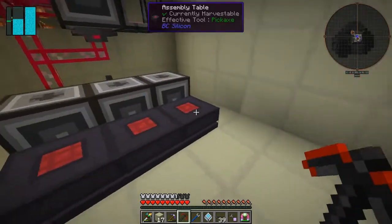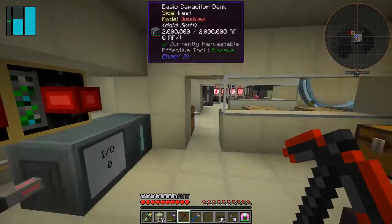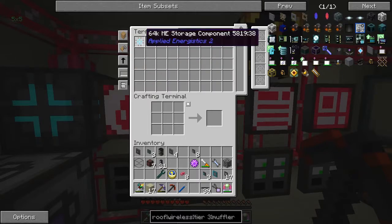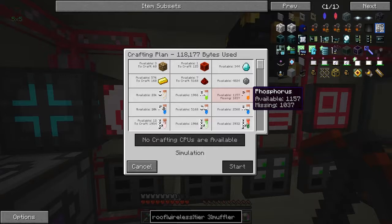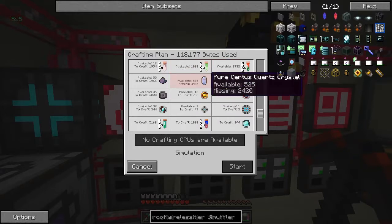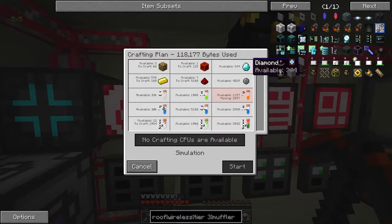We put this into the interface like this and come back over here. I want to craft one of those. We're missing phosphorus, but I've got 32 engineering processors available because I added them to the stack. I'm short of pure certus quartz though. This one is not available — it's 344 diamonds plus the 32, so it's 364. Is there anything else that uses diamonds in here? I've got one 1K storage available which reduces the price a lot. These things are really seriously expensive.